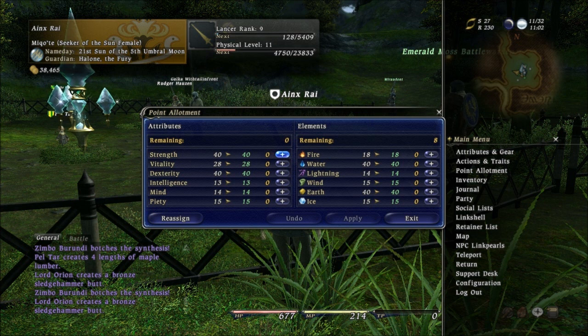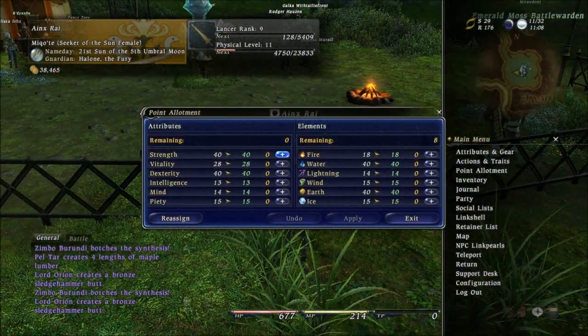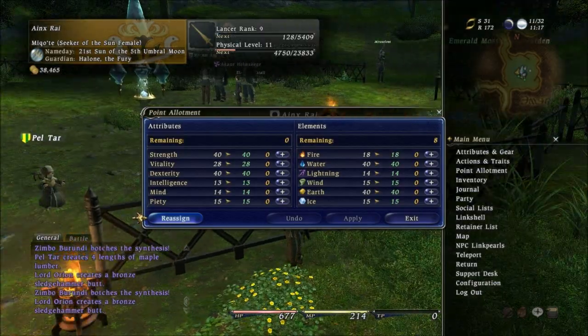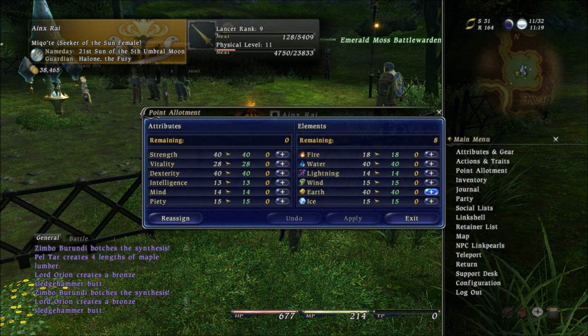Point Allotment is the other menu. This is when you level up — you get a certain amount of points that varies with level. Sometimes I get six points, sometimes eight, sometimes four. I don't know exactly how this works. But once you get points, you can distribute them here into Strength, Vitality, Dexterity, and so on — you can actually craft your character the way you want. And of course, you can reassign — there's a cooldown on Reassign, it's kind of like a respec. You drop all the points and then reassign them again. So if you want to stop being a Lancer and start being a Conjurer, you can reassign all your points and drop them in Intelligence or Mind. That's pretty cool that they gave you this option.